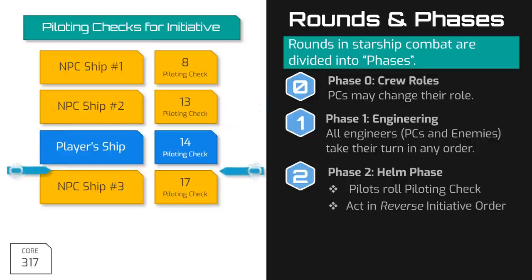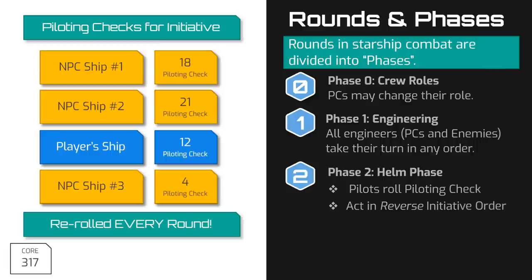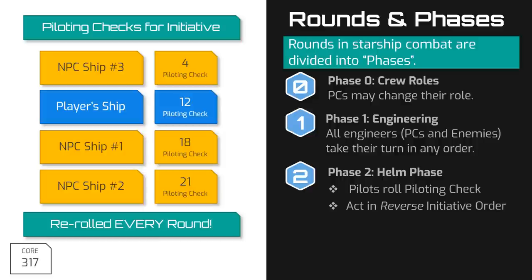This difference from personal combat causes a lot of players to scratch their heads, but when you really think about it from a tactical perspective, it makes perfect sense. By making the lowest initiatives go first, they're at a distinct disadvantage in that they must turn and position their ships without knowing how their opponents are going to move. When the last ship — the ship with the highest initiative — declares its movement, their pilot can see exactly how the rest of the field is positioned and turn and face their ship and weapons however is most advantageous. The second difference is that these pilot checks are rolled at the start of every single helm phase, which essentially means the initiative order is re-rolled and changes every single round. Without this, a small nimble ship that wins initiative in the first round could just stay in the larger ship's blind spot every single turn with no hope for the larger ship to turn the tables on them.